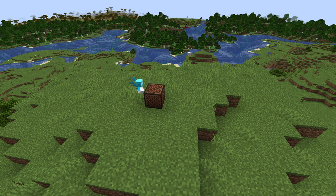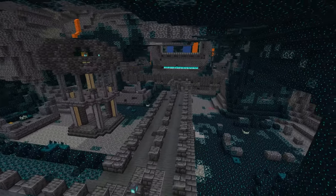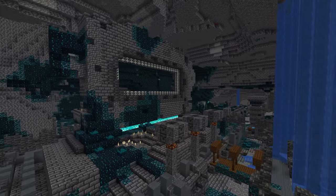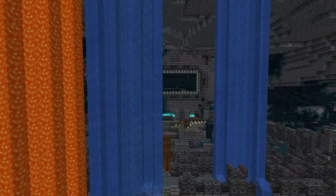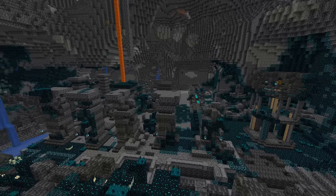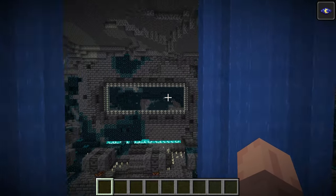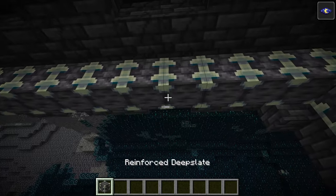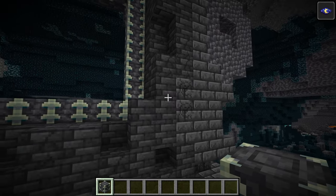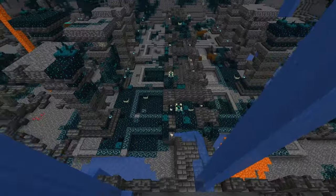Now let's dive down into the deep dark. The biggest new feature in the deep dark is going to be the ancient city, and the ancient cities are so cool looking. Right in the center of the ancient city you're going to find what looks like a portal that is rimmed with reinforced deep slate, which is not a block that you can even pick up in the game. This has led a lot of people including myself to believe that this is going to be a portal in one of the future updates. I really think it's going to be — I don't see any other reason why they would include this structure with absolutely no use.